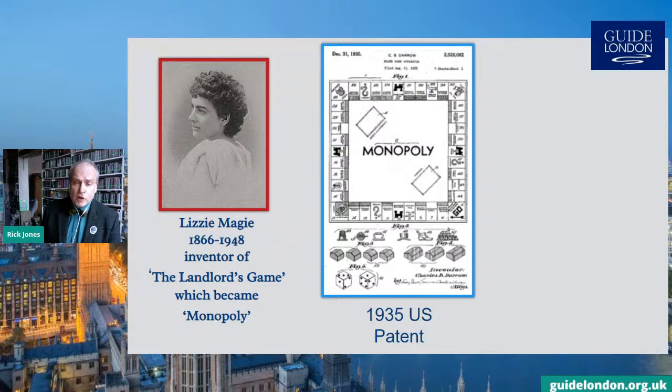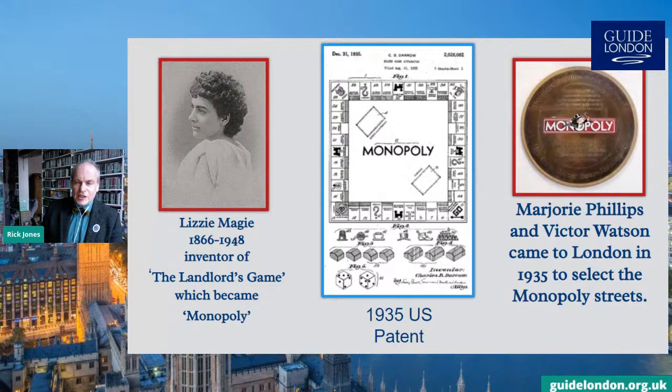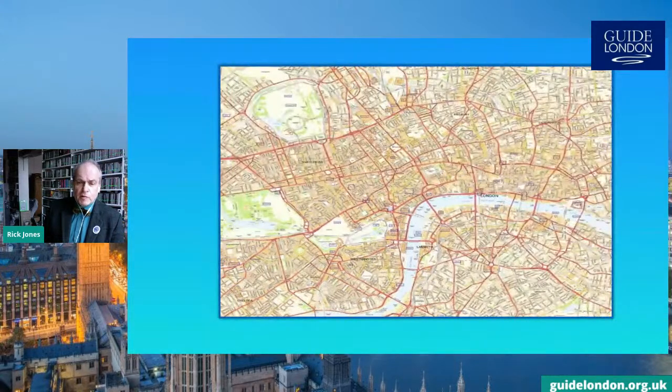The game came to Britain first in 1935 when Waddingtons of Leeds acquired the rights. The managing director, Victor Watson, felt it should have London streets, and so one morning early, with his secretary Marge Phillips, he took the Flying Scotsman to King's Cross. They hired a taxi and at evening time discussed what they had learned at Lyons Corner House in Islington. Their rendezvous is on a plaque inside what's now the Co-op Bank. They spread a map out on the tablecloth, and Marjorie found some crayons in her bag.